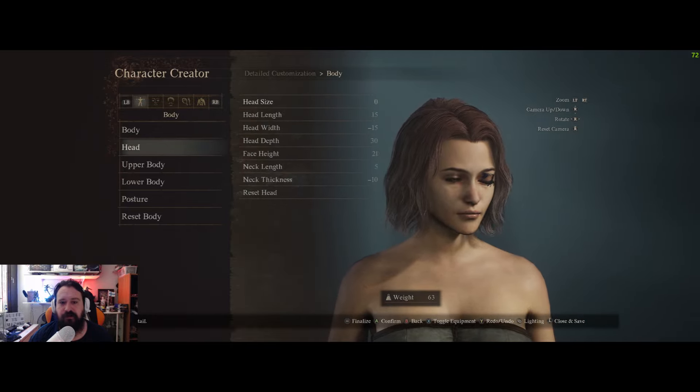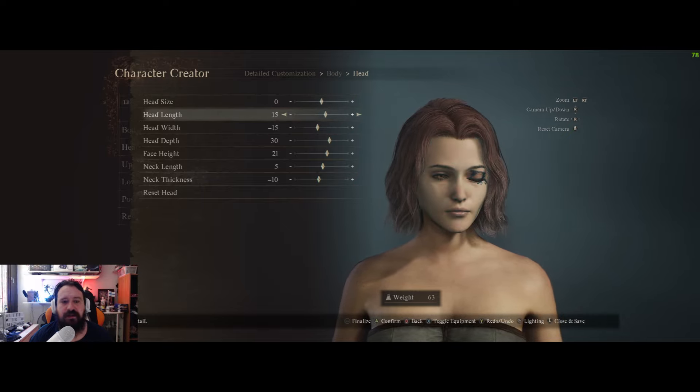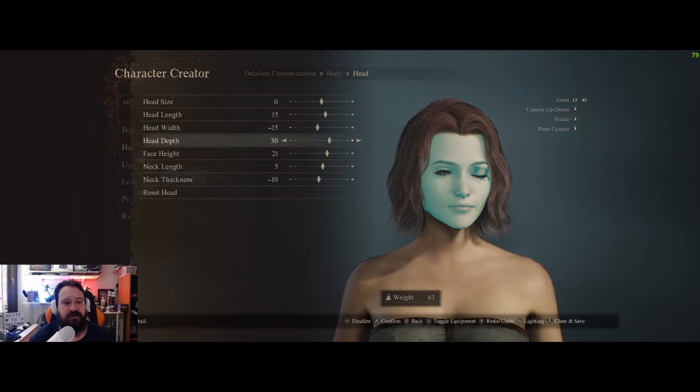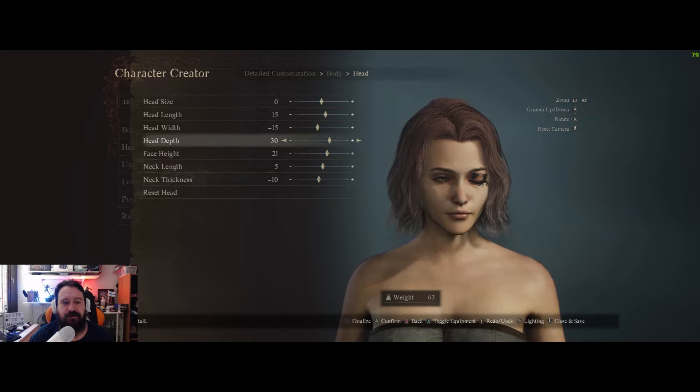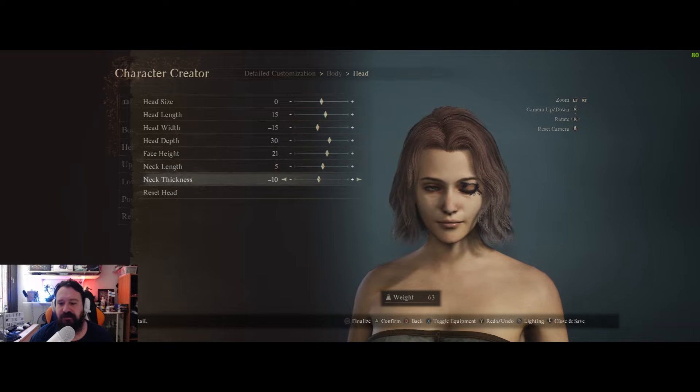Moving on to the head: head size I didn't change, left at zero. Length 15, width minus 15, depth 30, face height 21, neck length 5, and neck thickness minus 10.